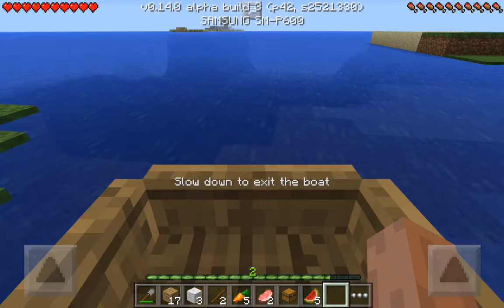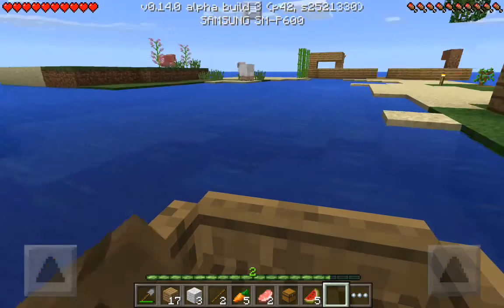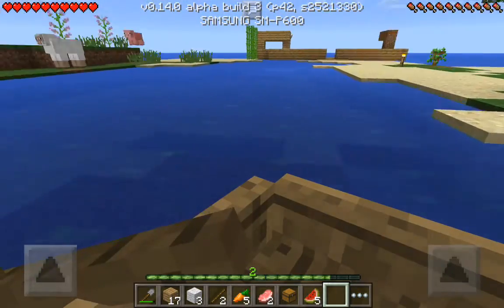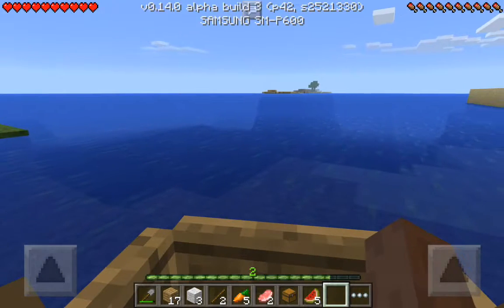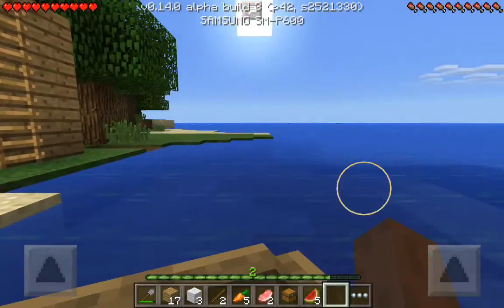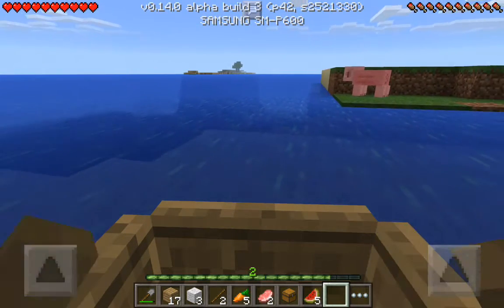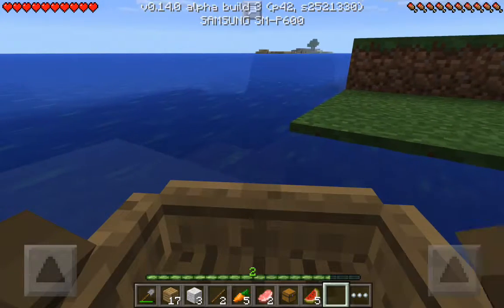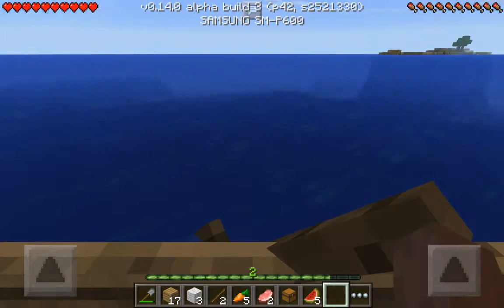I can see my way back. Slow down to exit the boat — oh crap. I don't like these controls. To go forward — what the heck? I suck at controlling this. I think the PE boat controls suck because there's no way to just go straight forward — I have to tap and hold both of these. If I let go of one it just freaking spins.